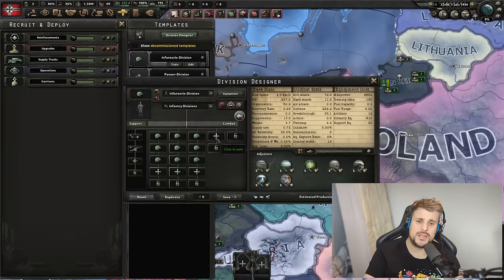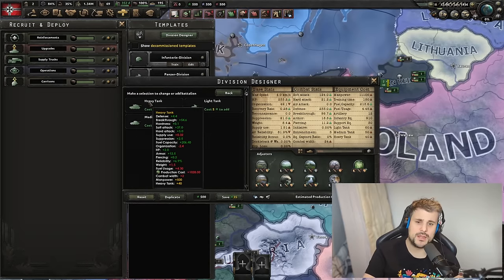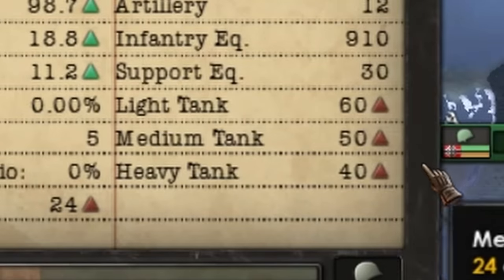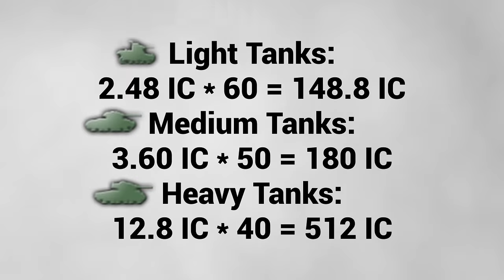To illustrate: in an infantry division, a single light battalion needs 60 tanks, a single medium battalion needs 50, and a single heavy battalion needs 40. So even though the cost of a heavy seems absolutely massive, you only need 40 compared to the 60 you'd need for a light battalion. The spreadsheet players can work out the exact production cost per battalion.